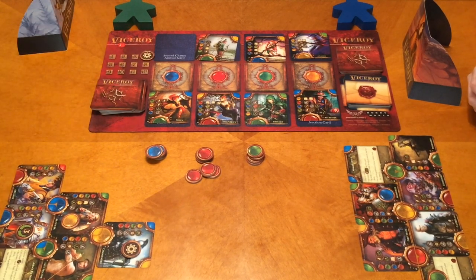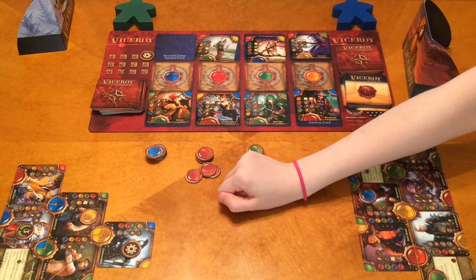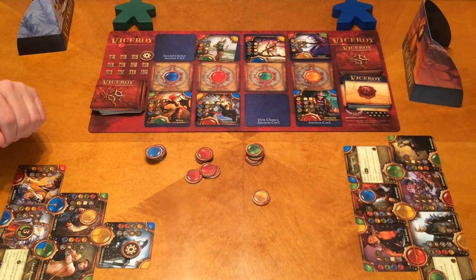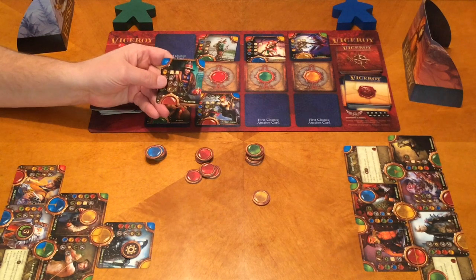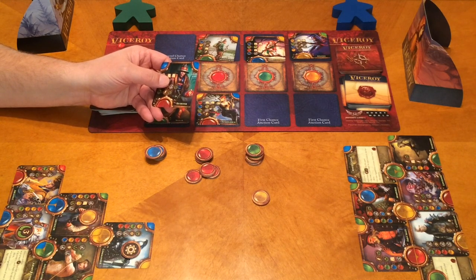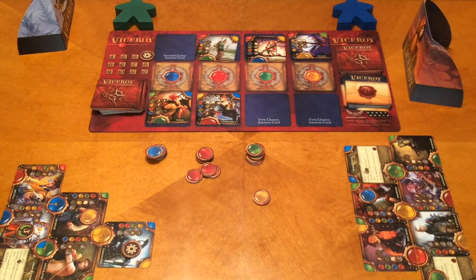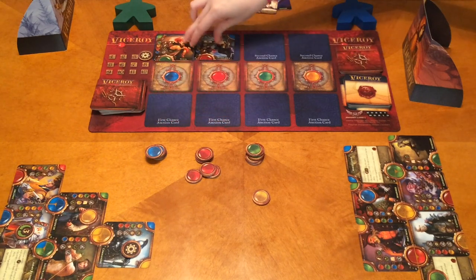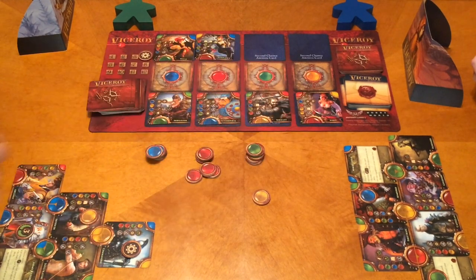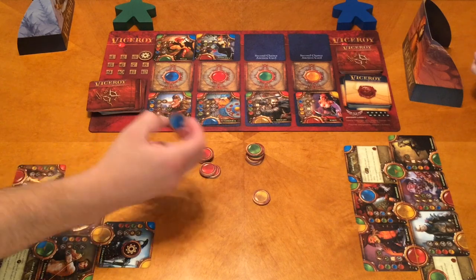Round four auction — Tim wants yellow, Megan wants green, no conflict. During deployment, Tim discards a law card — that goes away. Because he has the science token, he gets three gems of his choice: a red, a blue, and a green. Megan plays Defensive Measures, placing a shield on the card — she takes the shield specifically because she knows Tim has a sword. Then Tim passes.